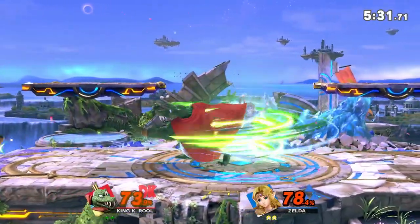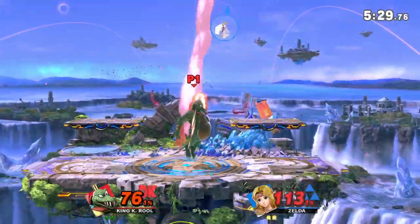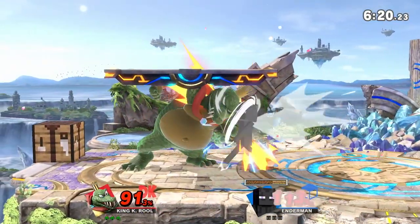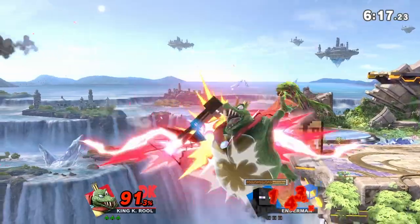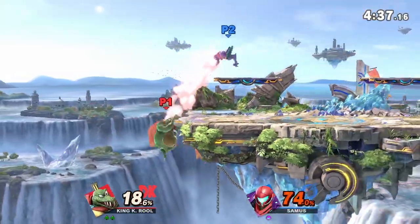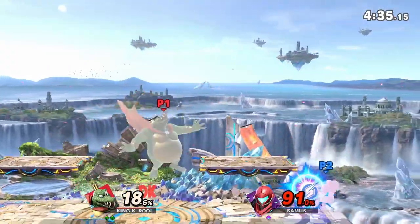Eventually, however, his opponents will find a way in, which is where King K. Rool's high damage output and armor give him a major boost. Unfortunately, he will more often than not be outmatched by characters with faster frame data. His saving grace comes in the form of his belly and super armor, allowing him to tank through the faster hits and clap back with a ton of damage.